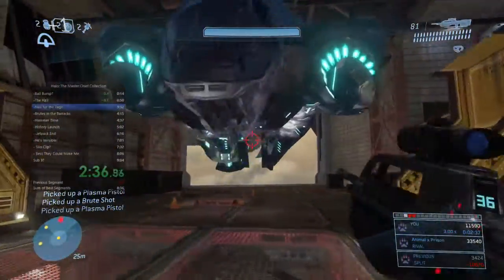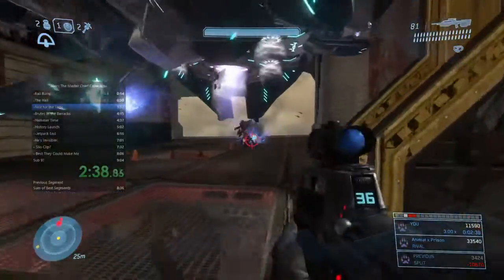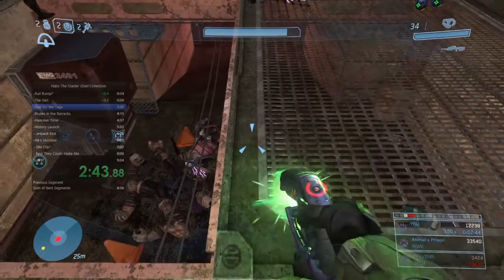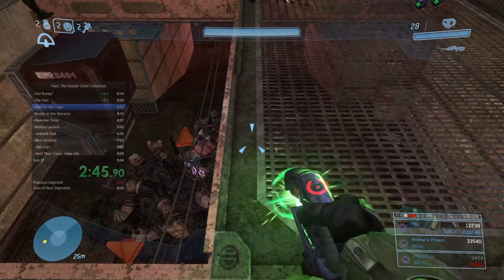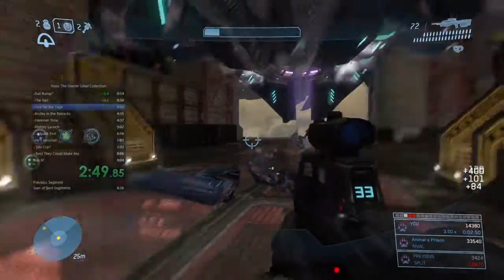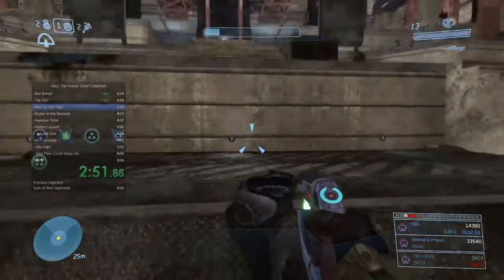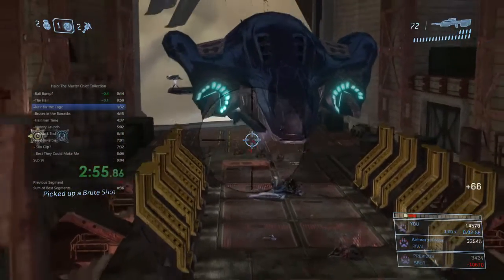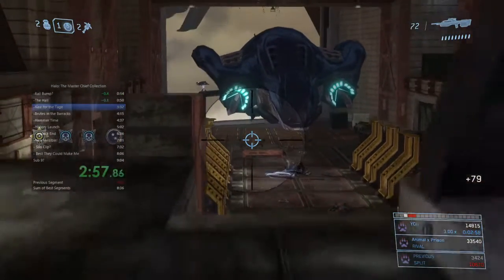Here you're going to see a perfect grenade toss. I like to kill the phantom gun just so it doesn't have any auto-aim pulling my crosshair as I exit, and also so it doesn't shoot me as I exit. We're going to start walking towards the exit and kill these last three grunts as we do that to be as quick as possible. That's the end of the hangar fight.